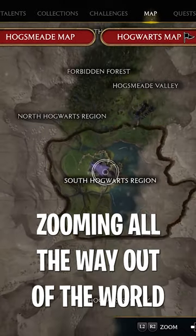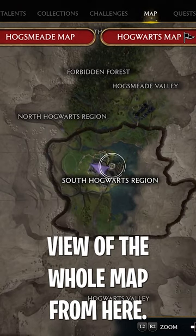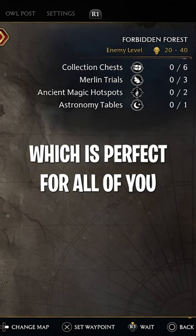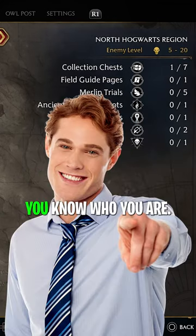Then lastly, zooming all the way out of the world map will give you a top-down view of the whole map. From here, highlighting different regions with your cursor will show you how many collectibles you have to get in that specific region, which is perfect for all of you little collectible junkies out there. You know who you are.